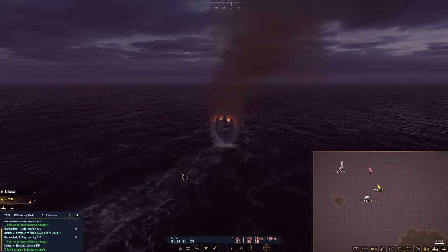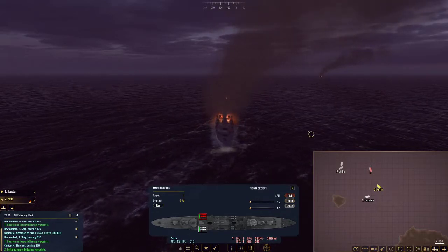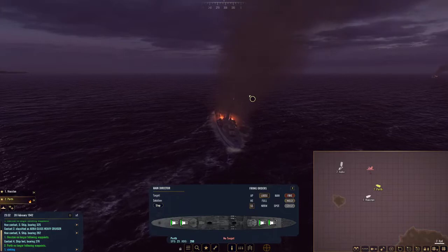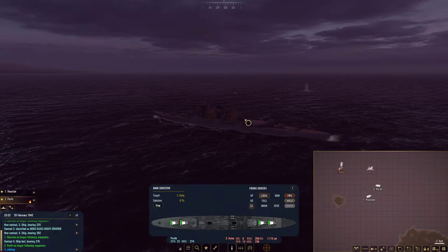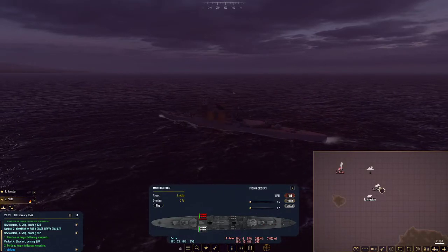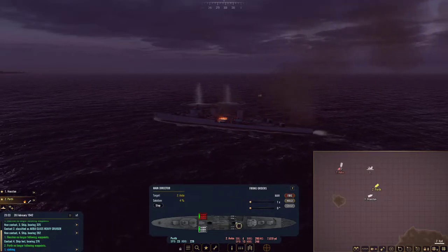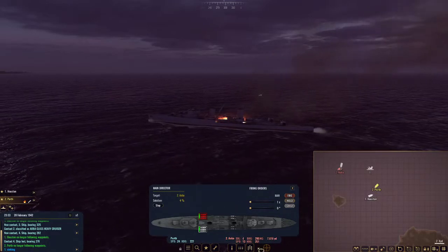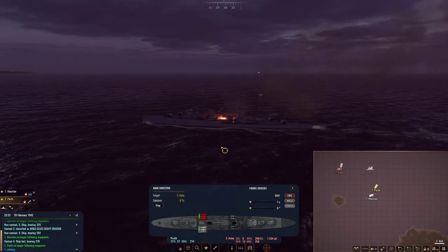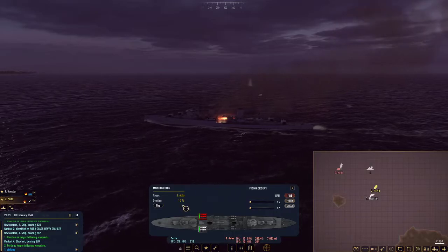We are zigzagging here. Let's go ahead and whip around to the other side so we'll be trying to use those torpedoes. Target this, fire. There you go — torpedoes. One percent solution. Let's hold our course here. Can we make any better speed — 32 knots, okay. Solution at 10.